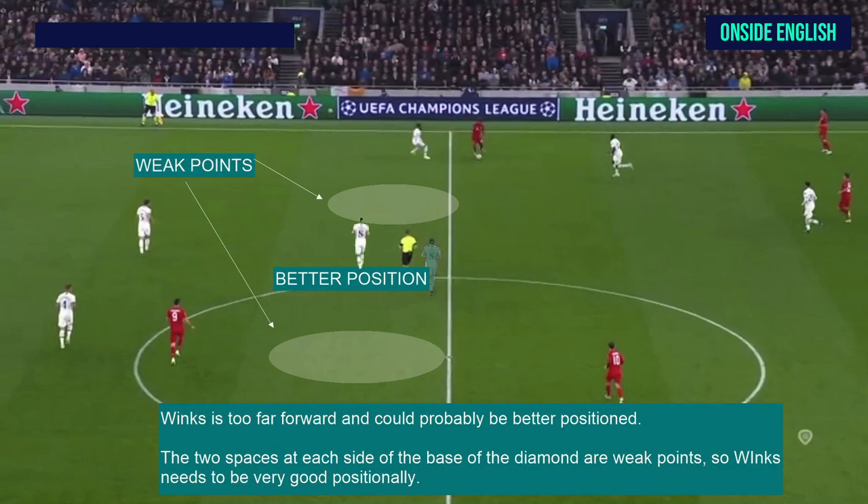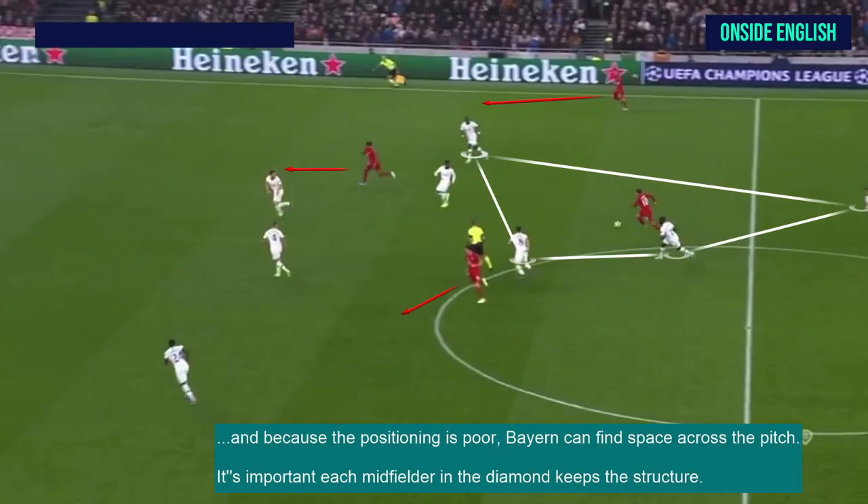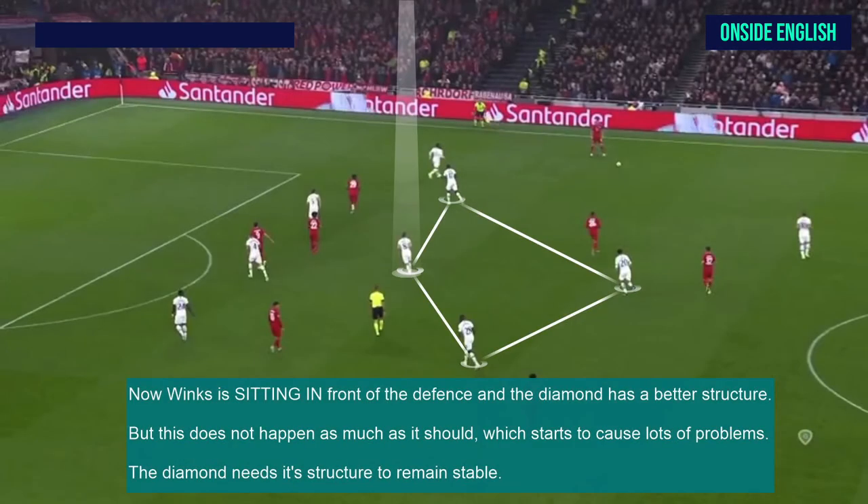The base of the diamond needs to be able to protect the defence. Winks was too far forward and could probably be better positioned, so we've moved him into a better position. The two spaces at each side of the base of the diamond are weak points. Winks needs to be very good positionally to make sure the Bayern attackers don't find space here. And because the positioning is poor, Bayern can find space across the pitch. It's important each midfielder in the diamond keeps the structure.